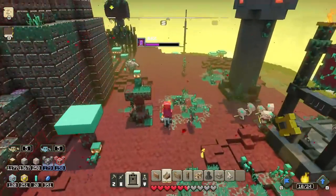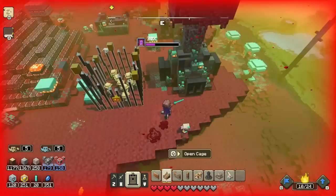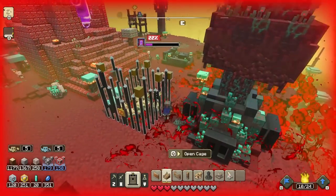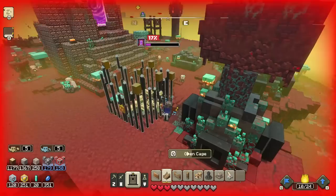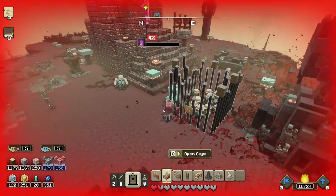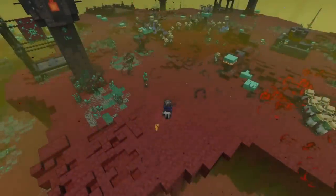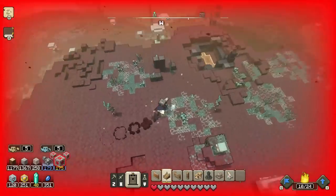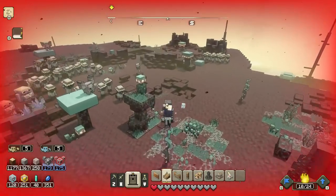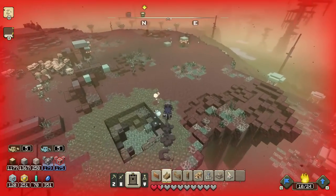I run toward the portal but the piglin fire-throwers hit me. I wait for the fire to subside. The portal is down to just a few percent - come on, come on! There we go - we did a really good job this time, much faster than the other two. We're definitely learning. We run around to collect as much prismarine as possible from the destroyed buildings before the cutscene eats into our time.